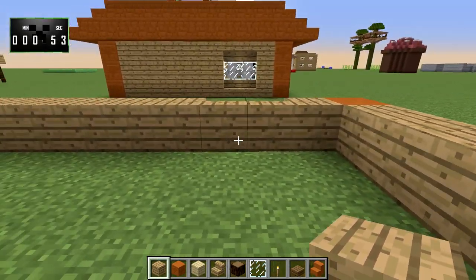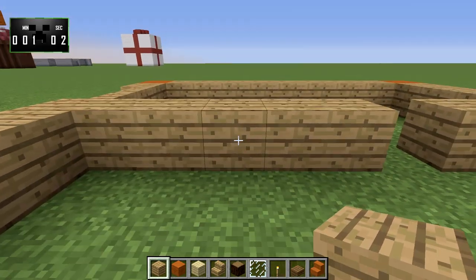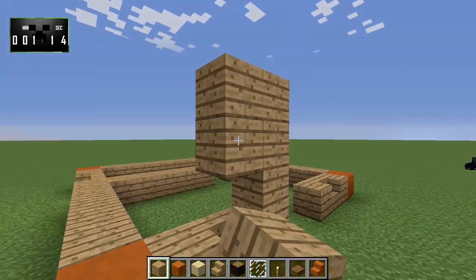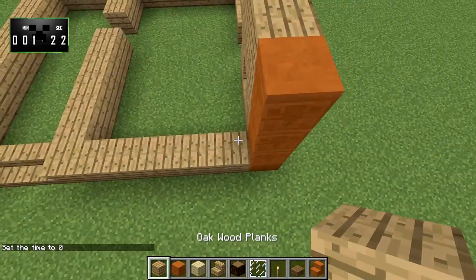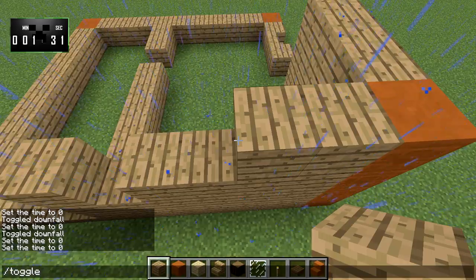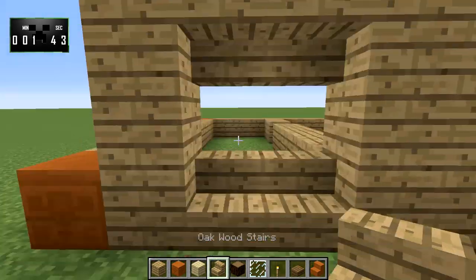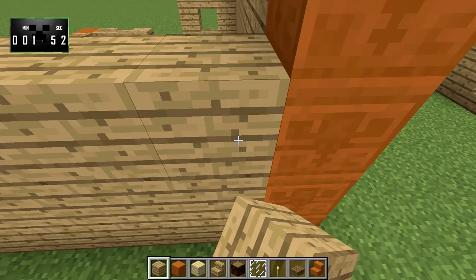Now back here you want this to be a three-wide room, so we're going to bring this out like so. Okay, what you'll want to do is go ahead and build this up four high, just like this. And the sandstone is going to come up four high as well. Let's go ahead and make it day again. And we'll just bring this across all the way as well.